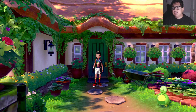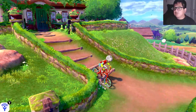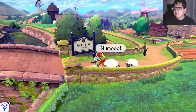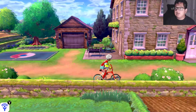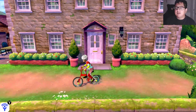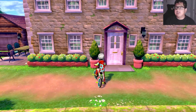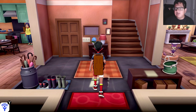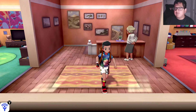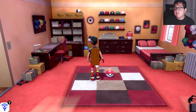Once you get to Postwick, make sure you've beaten the game and done everything you need to do. Then go into Hop's house, head inside the building — get off the bicycle if you need to — and head upstairs. You should find a Pokéball in the room.